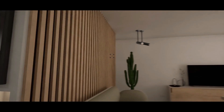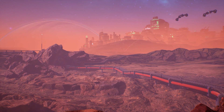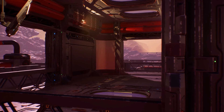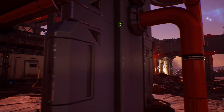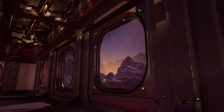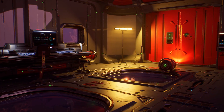Next up we have the Sci-Fi Base Planet — a remote planet setting for a sci-fi futuristic base. Numerous modular assets are included, making it a modular collection of hundreds of assets allowing you to create your own interiors, exteriors, and more. The pack contains an overview scene with all the assets, an ideas level, and six levels of the same map with varying atmospheres and lighting. You can create your own scene using the modular pieces or use their pre-built level as a base for your game.